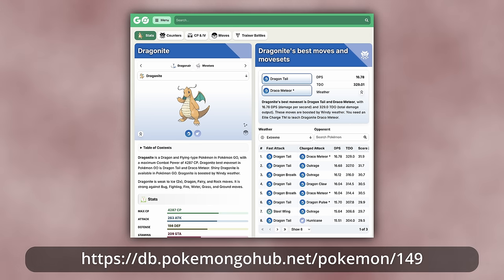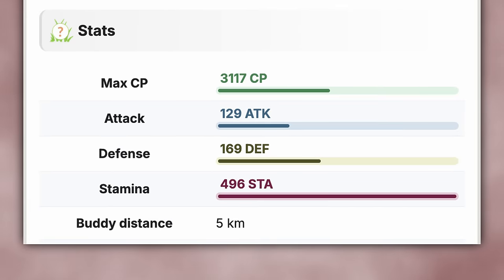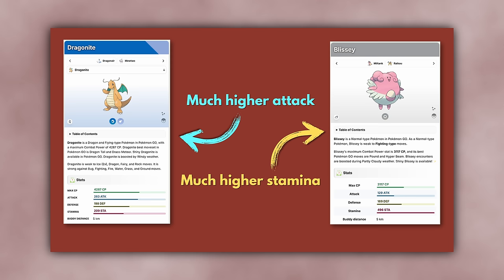For example, Dragonite has base stats of 263 Attack, 198 Defense, and 209 Stamina. Blissey, by contrast, has base stats of 129 Attack, 169 Defense, and 496 Stamina. From their base stats, we can already see that Dragonite is naturally a better attacker than Blissey, with a much higher 263 Attack stat compared to Blissey's 129. On the other hand, Blissey naturally has much more health, with a much higher 496 Stamina stat compared to Dragonite's 209.